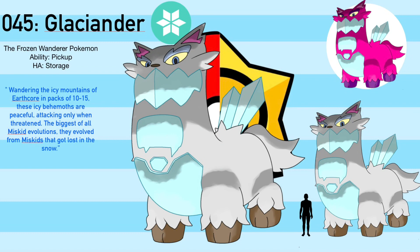Glaciander, the Frozen Wanderer Pokemon. Its name comes from Glacier and Wander, and it's an Ice-type with the ability Pickup and the hidden ability Storage. Storage is a new ability, and I'll tell you guys what it does in the comments. Wandering the icy mountains of Earthcore in packs of 10 to 15, these icy behemoths are peaceful, attacking only when threatened. The biggest of all Miskid evolutions, they evolved from Miskids that got lost in the snow.